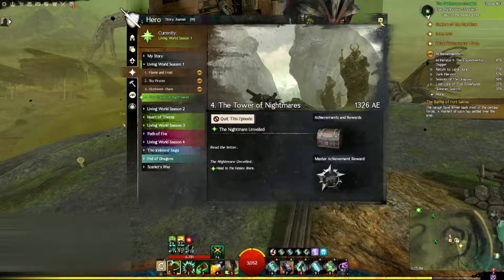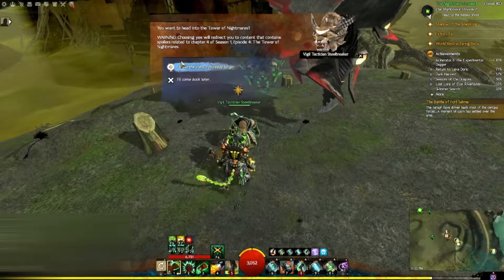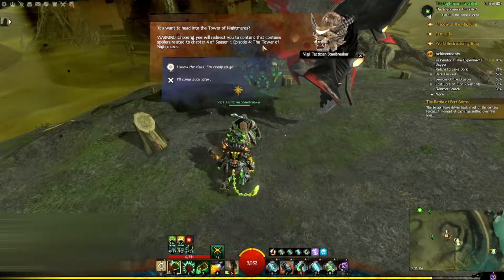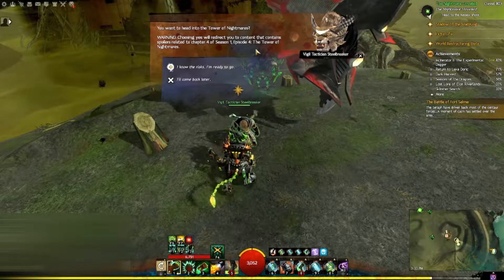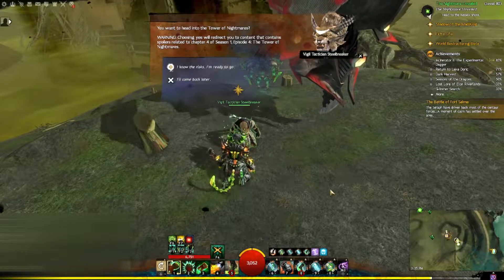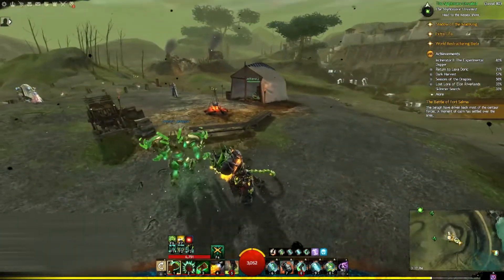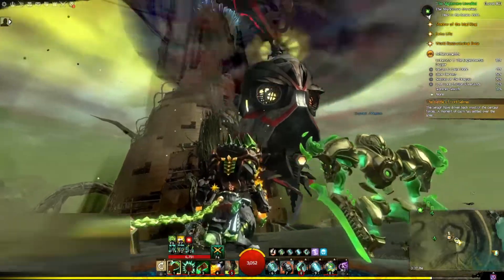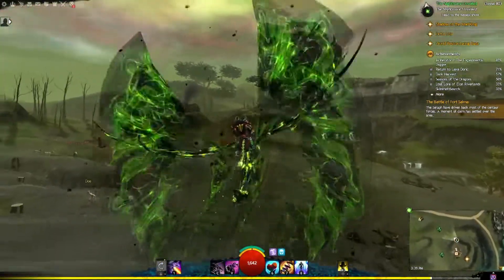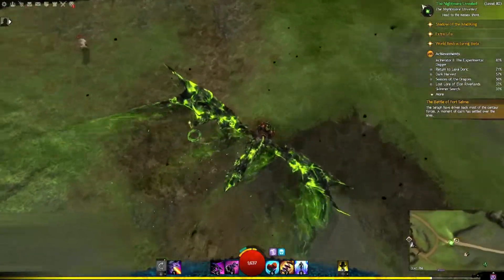For right now we're starting the Tower of Nightmares and heading to Kessick's Shores. A warning appears: choosing yes will redirect you to content containing spoilers relating to chapter 4, season 1, episode 4 — the Tower of Nightmares. Wait a minute, I am at the wrong thing. Apparently this is a separate chapter you can complete. I thought this was the mission — I was surprised to see that yellow marker. So we'll go find the proper instance; I was so carried away by the scene that I got a little lost.